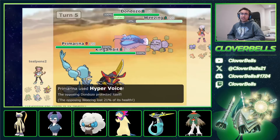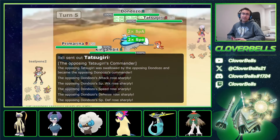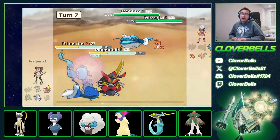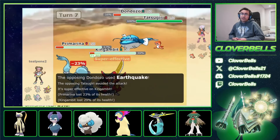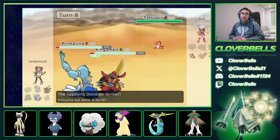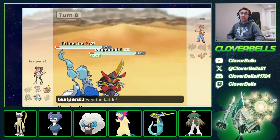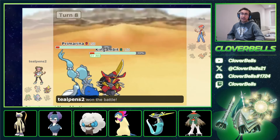I just want to remove the Weezing. I go for Swords Dance just in case he swaps, but he clicks Protect. I still need to Haze. He goes for Earthquake — Gambit does live, thankfully. We get to wipe away the Dandozo debuff, then Swords Dance. Even if he Earthquakes again, he's not going to kill because he has no more damage. Kowtow Cleave puts it in range. I want the Dozo in KO range where I can still kill Tatsugiri in the same turn — which is exactly what we did. Primarina coming in to Haze so King's Gambit can survive and deal the final blow to Tatsugiri.